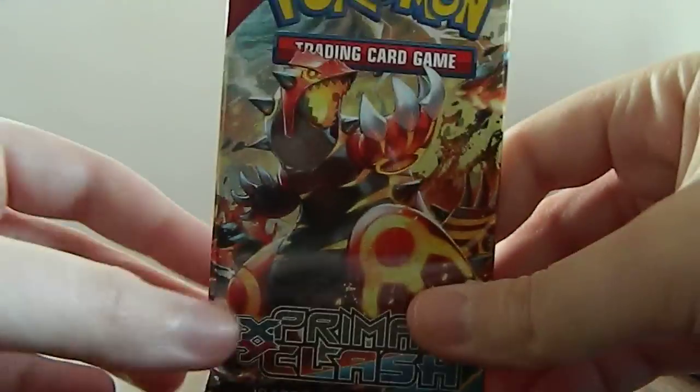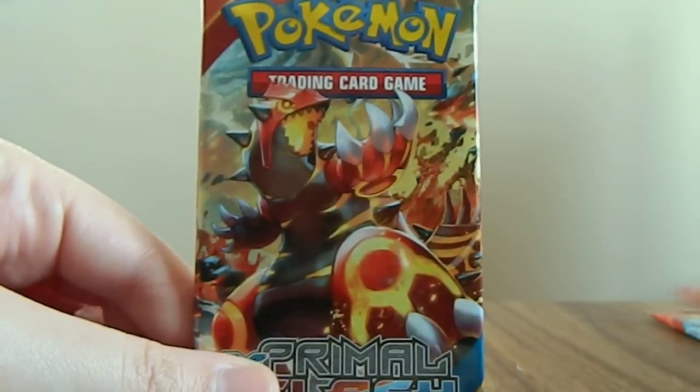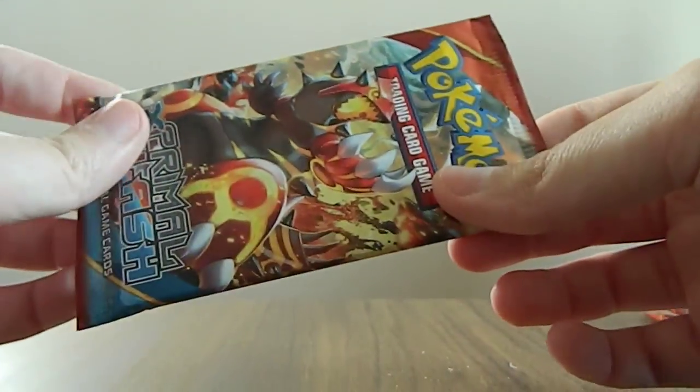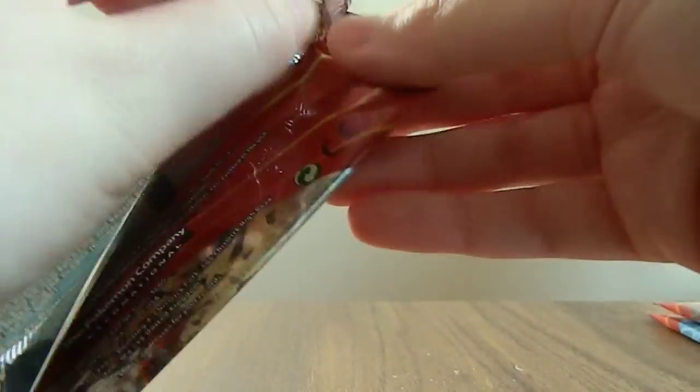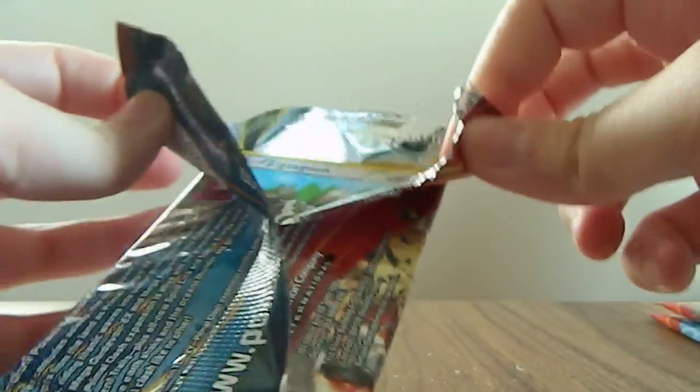We have three packs, all different artwork by the looks of it — Mega Aggron, Primal Kyogre, and Primal Groudon. I'm going to leave Primal Kyogre to last because it's my favourite, and I'm going to open Primal Groudon first because it's my least favourite. I'm just not a fan of Groudon — I'm Team Aqua all the way. I forgot these packs are a little bit annoying to open; Primal Clash packs never really liked me.